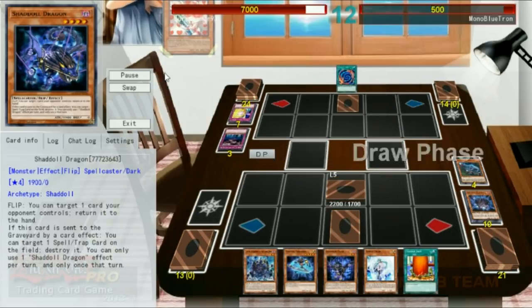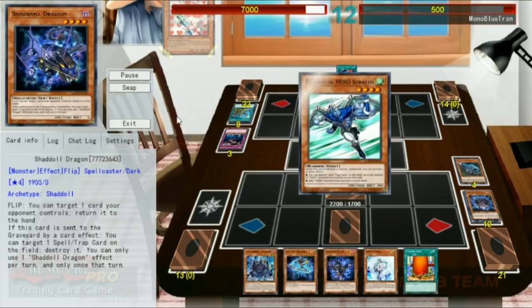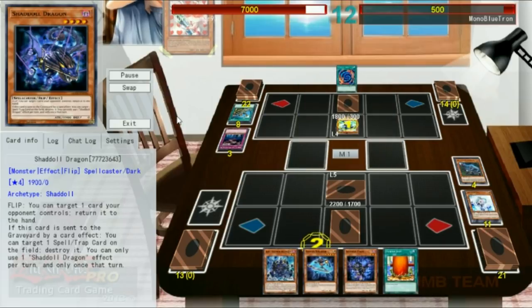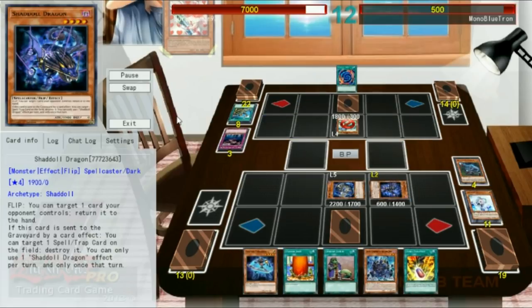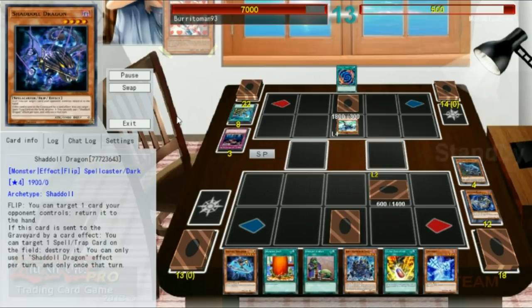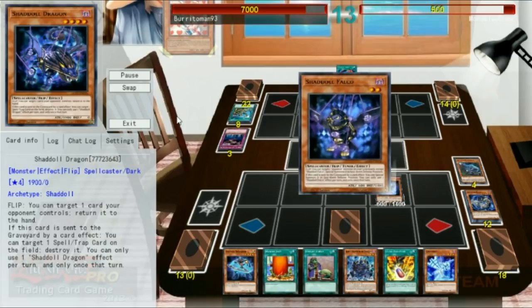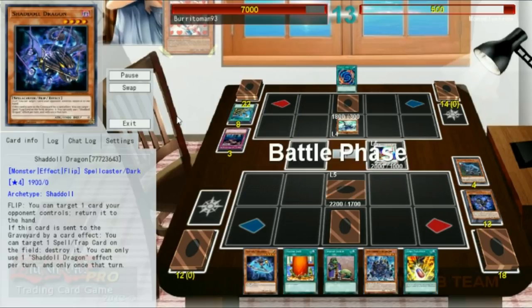We're gonna set one and pass it back. Our opponent is going to draw into a Reinforcement of the Army, getting themselves a Stratos. They'll go ahead and Normal Summon it and use its effect. We will Veiler it just in case. Then, of course, they will attack into our set monster, since it has 1700 defense. We'll draw two cards, and we do get to use the effect of Shadal Falco, so this game should be just about wrapped up. We'll go ahead and flip up Shadal Falco, use its effect in order to get back a Shadal Beast. Then we'll Normal Summon this Draconet, go into High Speedroid Chanbara, attack for 400, and prepare to win.